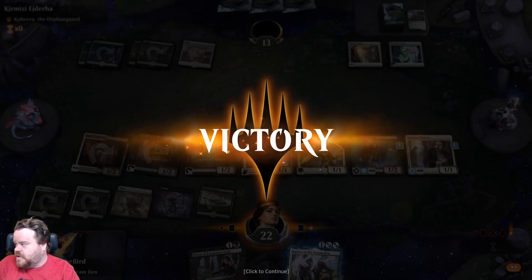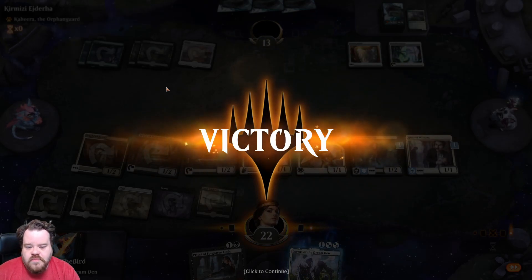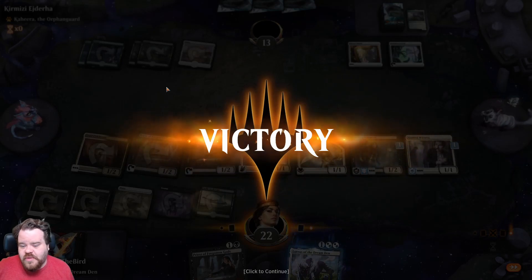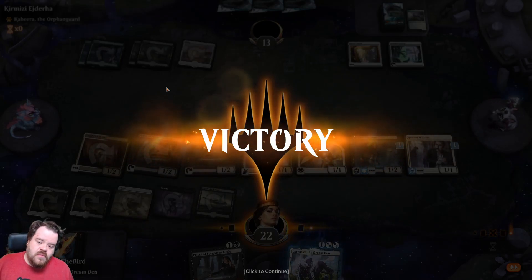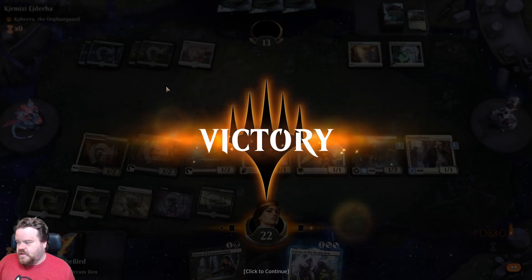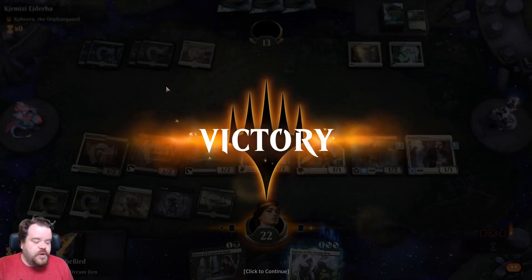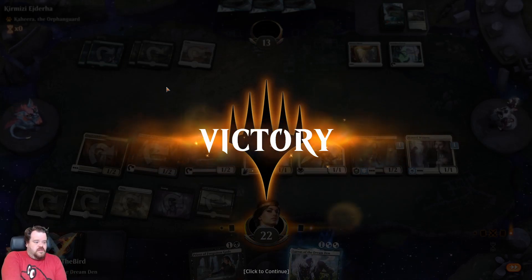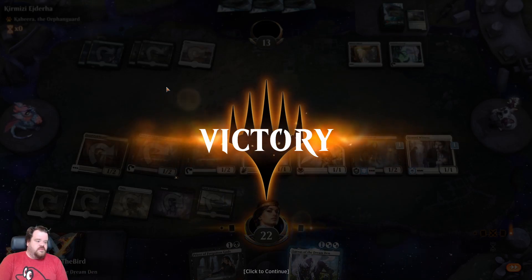The only thing I'd suggest is maybe Corpse Knight instead of Fiend Artisan — Corpse Knight is white-black so it fits perfectly, and I never got Fiend Artisan to work. Corpse Knight would be great because as creatures come in and as they die it would do double damage. Alright — stay inside, stay healthy, stay safe, stay awesome, stay amazing. We'll see you in the next video.